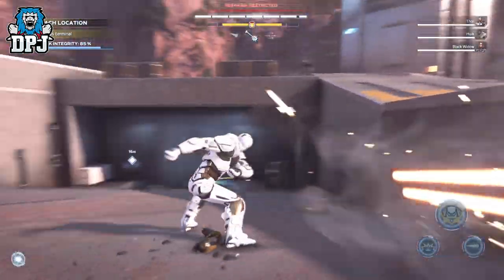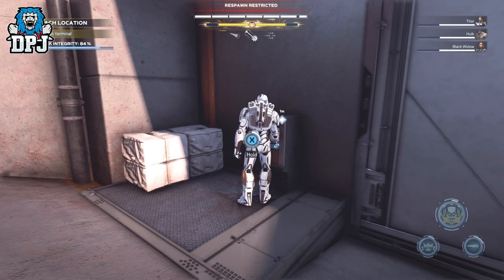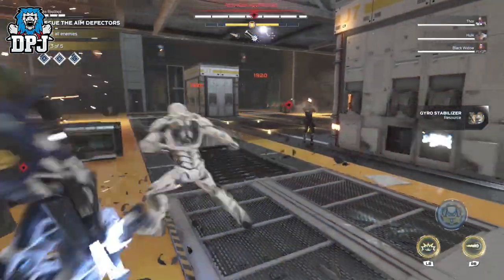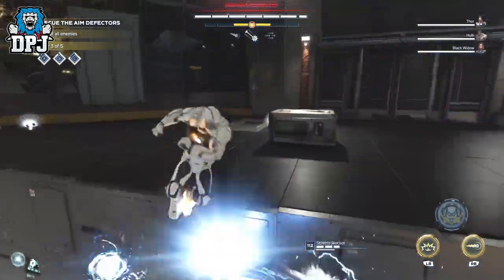You can do this at a quicker rate than anywhere else I have seen so far. When switching to your lower-level Avengers, I'd recommend they're around that 35 power level mark. As long as they're around this point, these can be run without getting ruined by enemies. Doing this with a friend who is a higher level also helps get through them much, much quicker.